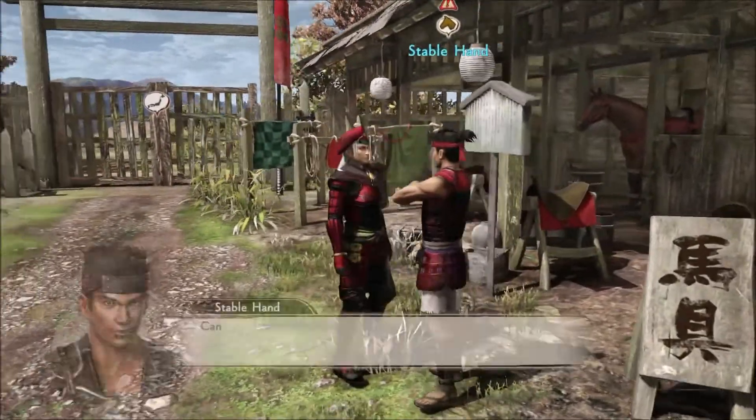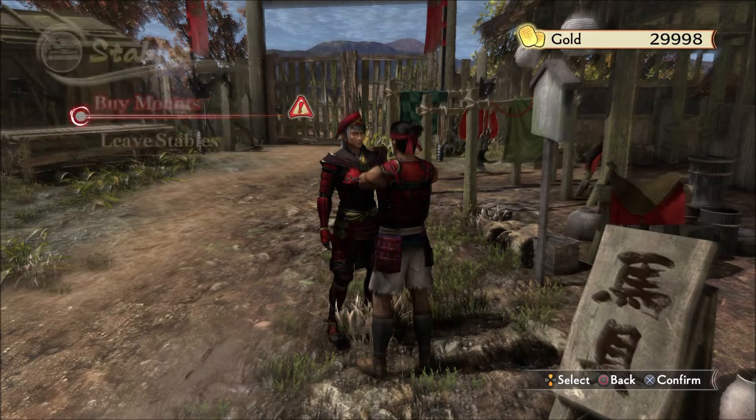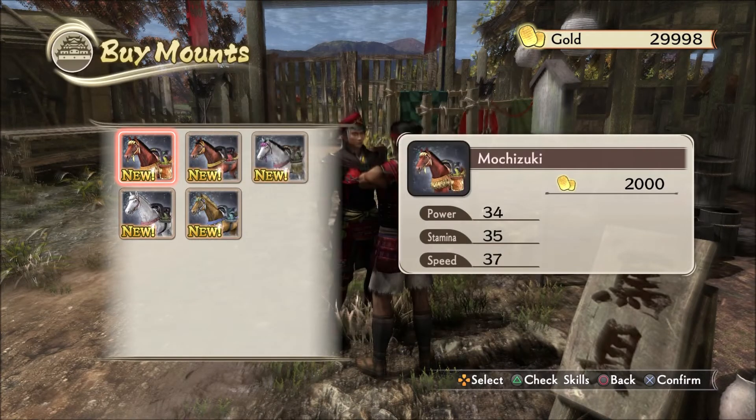Let's go get a horse. Aren't horses great? Gold can be spent at the stables to purchase mounts. Mounts can be taken into battle, allowing you to cover long distances and traverse red zones quickly. As the story progresses, more mounts will become available for purchase. Select the mount you wish to take into battle by pressing the touchpad to open the information screen, then select equipment and mounts. We got Phantom Grey and Motuzuki. The stats on these are all pretty similar: 39, 29, 30 — 39, 34, 35 — 34, 35, 37.